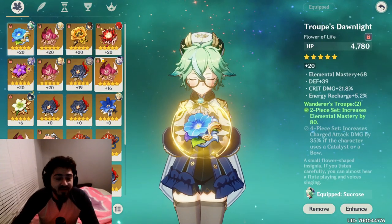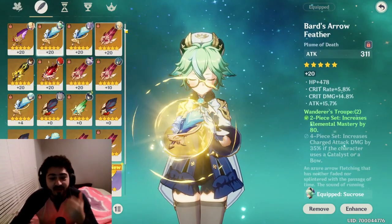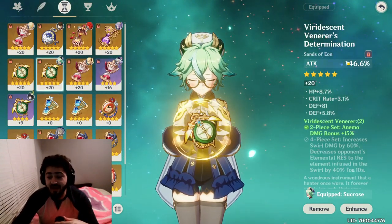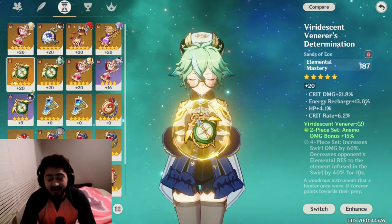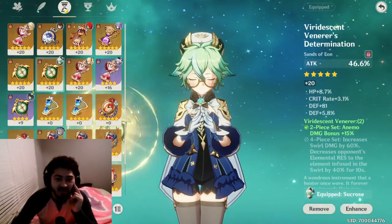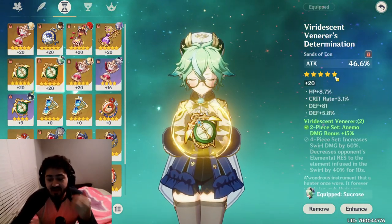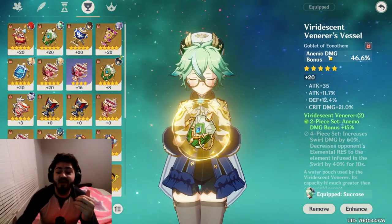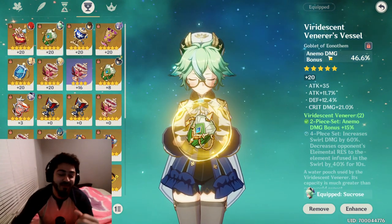I'm stacking crit damage on her since her weapon gives crit rate, so crit damage, elemental mastery, and energy recharge are all really good. Defense not so much, but it's fine. For the main stats, I got attack here — this wasn't the best piece. I tried an elemental mastery piece with a bunch of crit rate, but her attack dropped to around 1300 or less, which actually did a lot lower damage than this piece. So I'm keeping this one for now even though some stats aren't ideal.